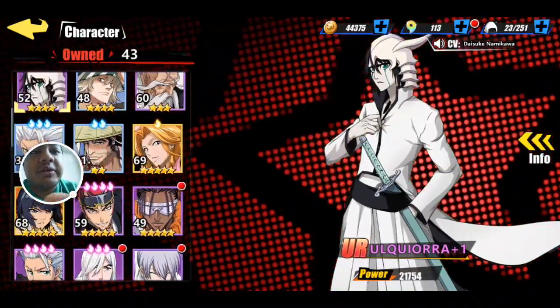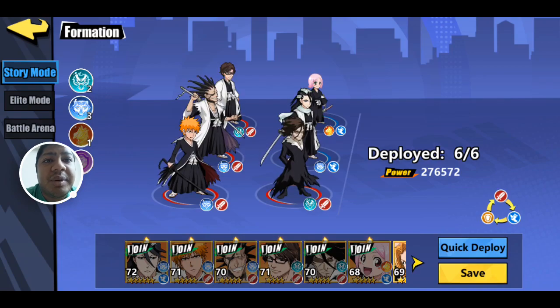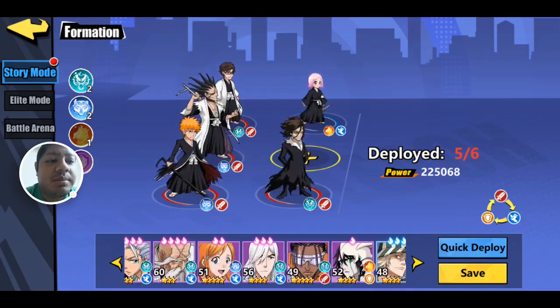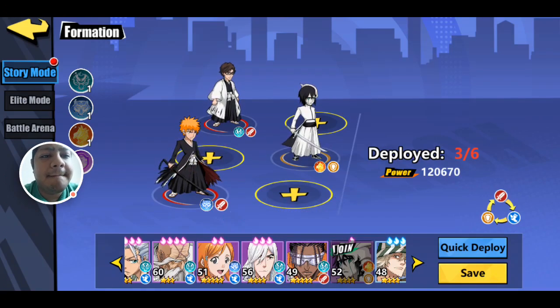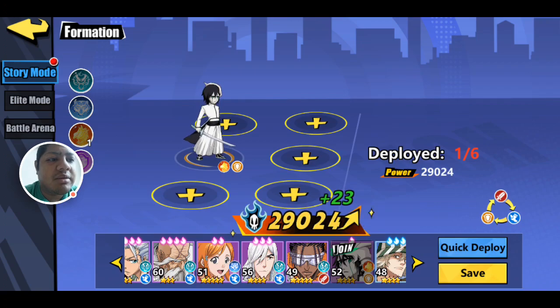Let's go into a battle just to see what he's like. Before we do that, I've gotta change my formation — Story mode. Take everybody off and put Ulquiorra on. Let's put him on the back row. Save.